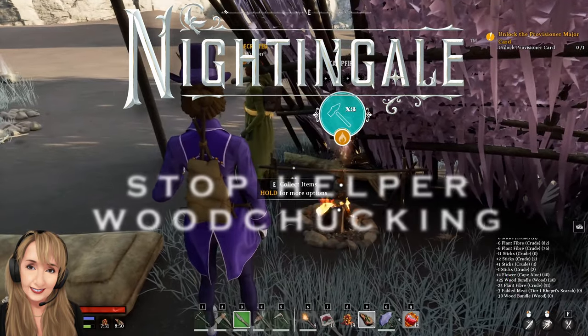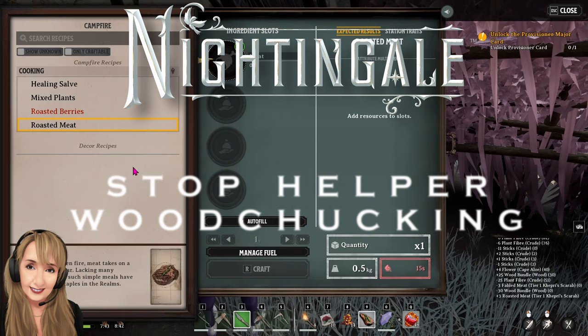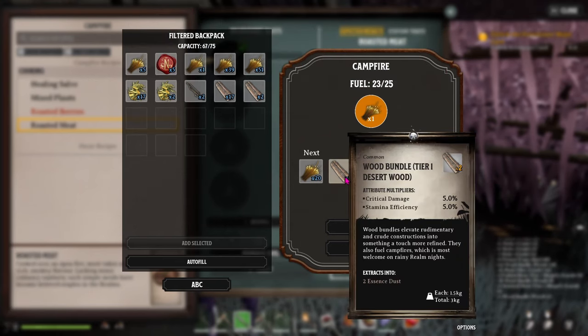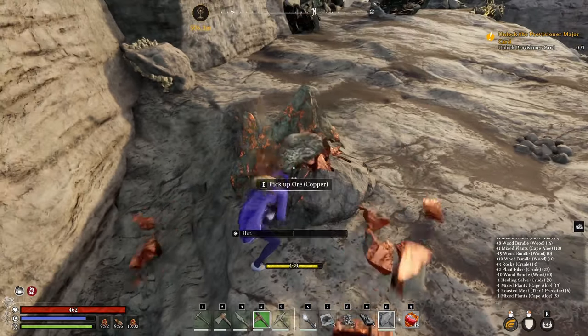Helpers have a bad habit of putting high-value wood in places that it shouldn't be, from simple campfires to survivors' unfinished houses. This leads to it being destroyed or simply lost forever. Here are 7 different ways to prevent them from woodchucking out your hard-earned resources.